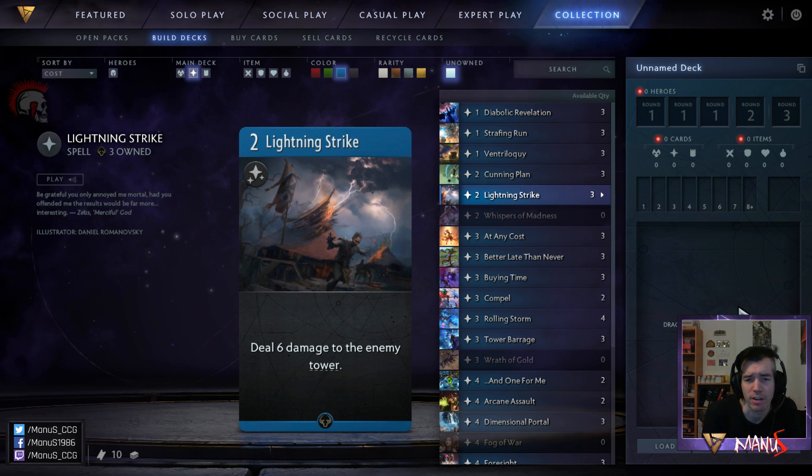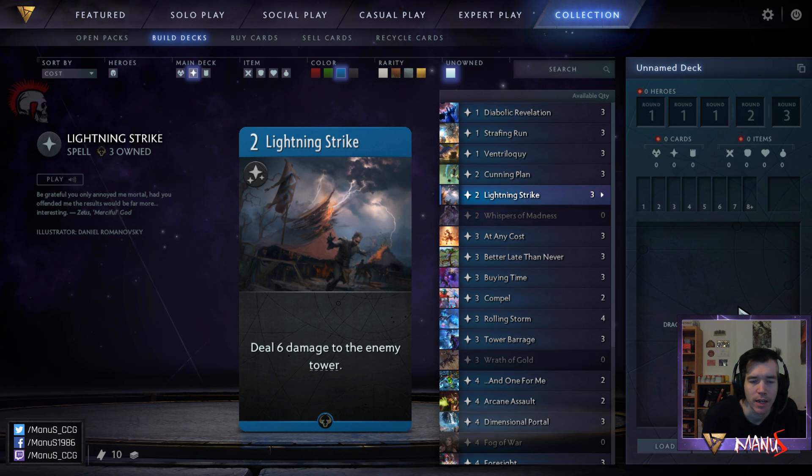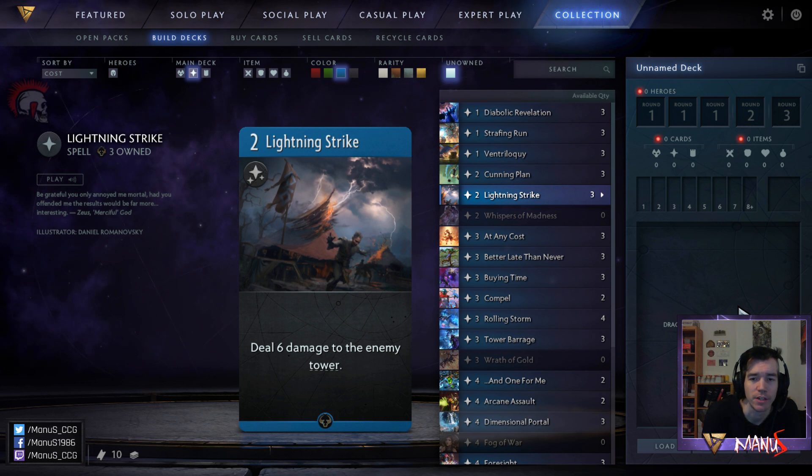Next we have Lightning Strike. This card is usually pretty bad in limited except when your deck is very aggressive — for example, a very aggressive red-heavy blue deck or black-heavy blue deck where you have like three red or three black heroes with a low-curve aggressively slanted deck with high-attack heroes. Then Lightning Strike suddenly becomes really good because it makes it that much easier to finish one or two lanes off before the opponent can stabilize and take over.